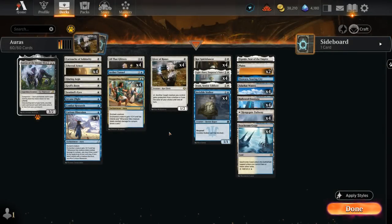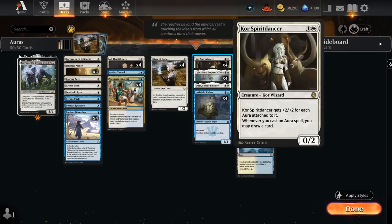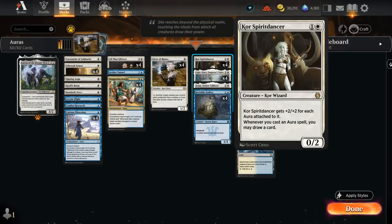Hello and welcome to another Historic Games video. Today we're taking a look at an updated version of Blue-White Auras. It's been quite a while since Core Spirit Dancer last terrorized the Historic metagame, but it's time for it to shine once again.